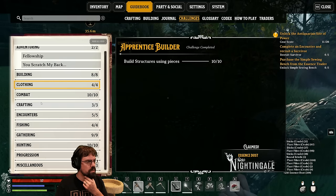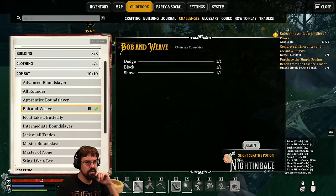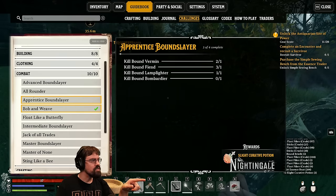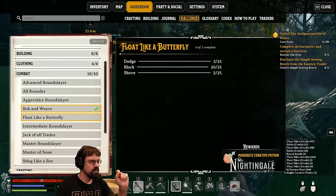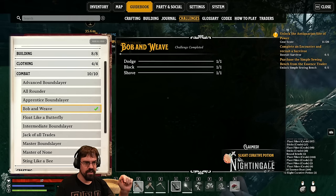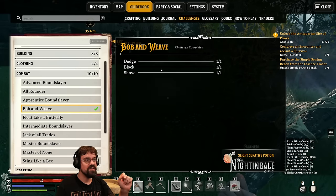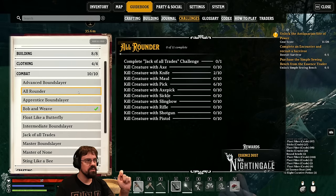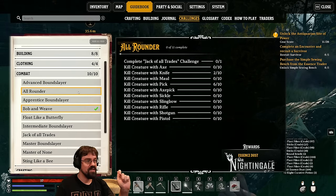I had one worth 250. Those are what we need to redeem at the essence trader. If you take out an axe, hold right-click then left-click, you get the Bob and Weave challenge which gives you health pots. We can see what we need to do for challenges too — and there are shotguns, pistols, and rifles in this game!